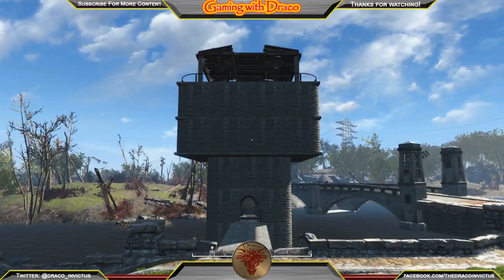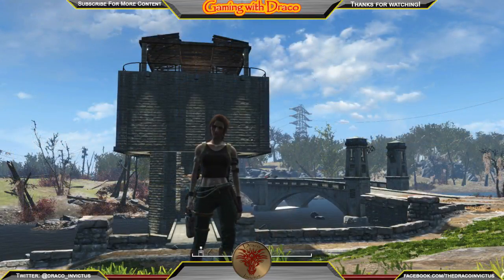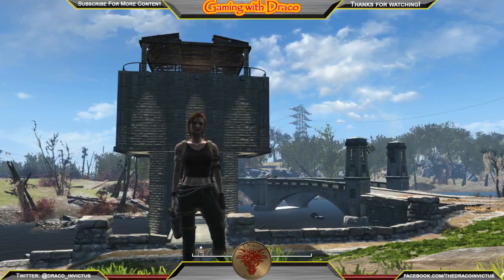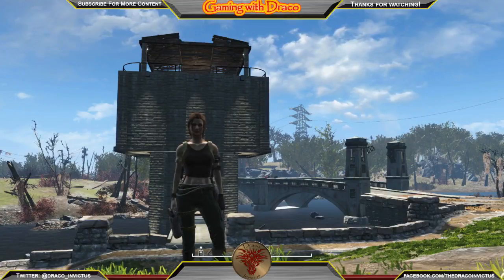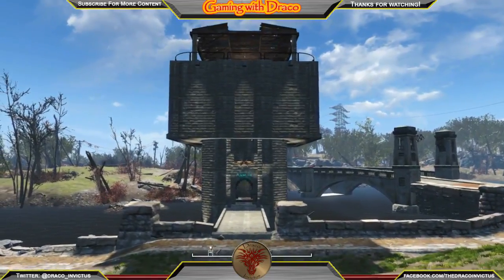Here we are with the finished product — you can see I've added lighting, added some dimension, put some brick fascia that sticks out a little further. It ended up turning out really, really cool. Let's go take a look at what I made.